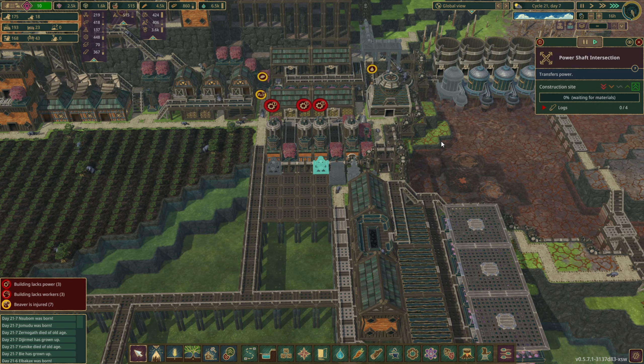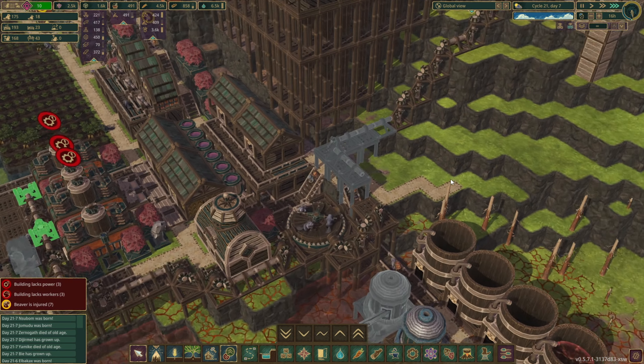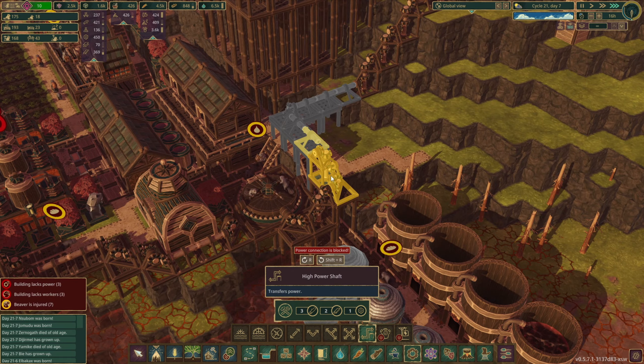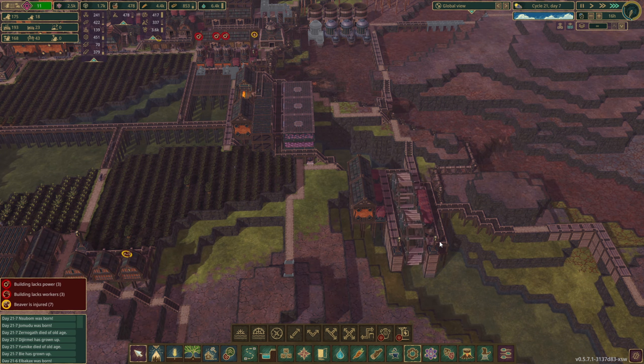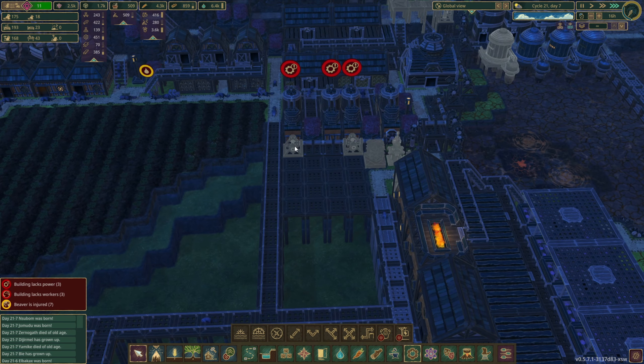Let's hopefully get these done. We're starting to get the power done, which is good. This is going to need a vertical power shaft, and then that'll all be hooked up — which will be good. I am worried that we're going to break this when the time comes to actually flood this area. That is a concern.